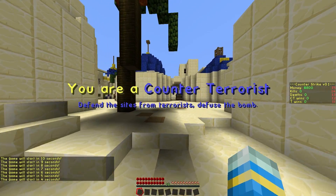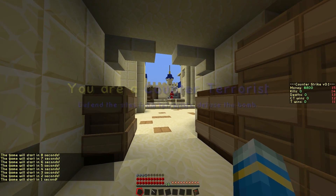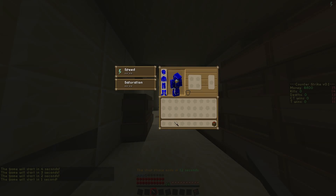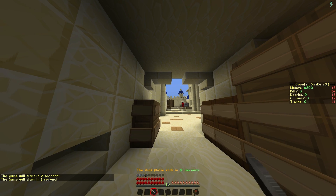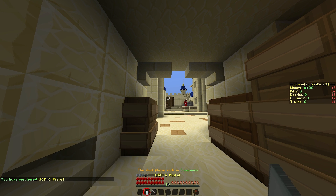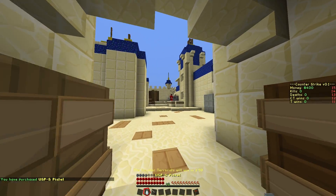We have the countdown in chat and a nice scoreboard that shows kills, deaths, CT wins, T wins, and money. Here we have the knife and there is a slight glitch going on where it's bobbing up and down — not sure what's causing that. We also have a pistol, but as you can see the texture pack isn't complete — this doesn't have a texture at the moment.